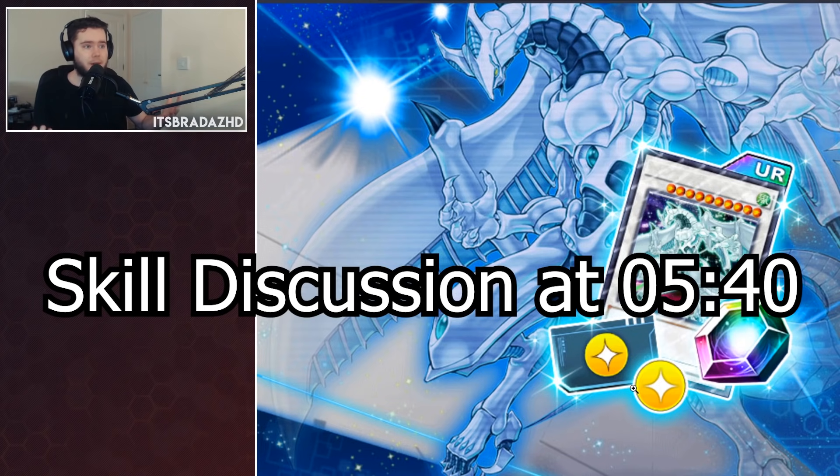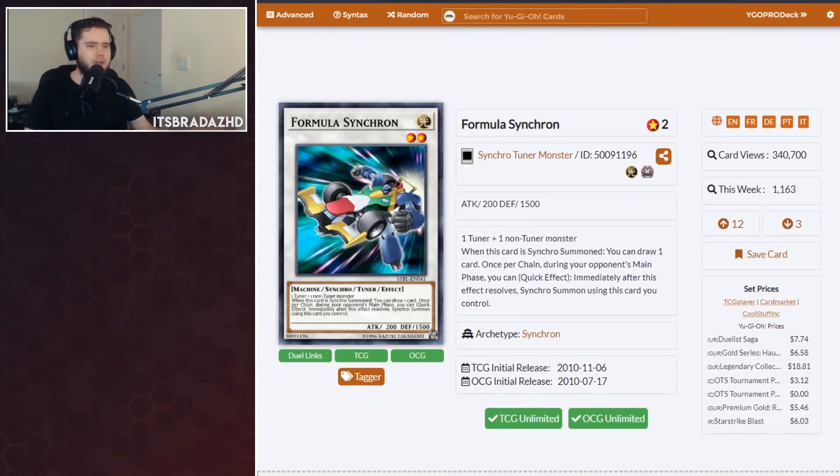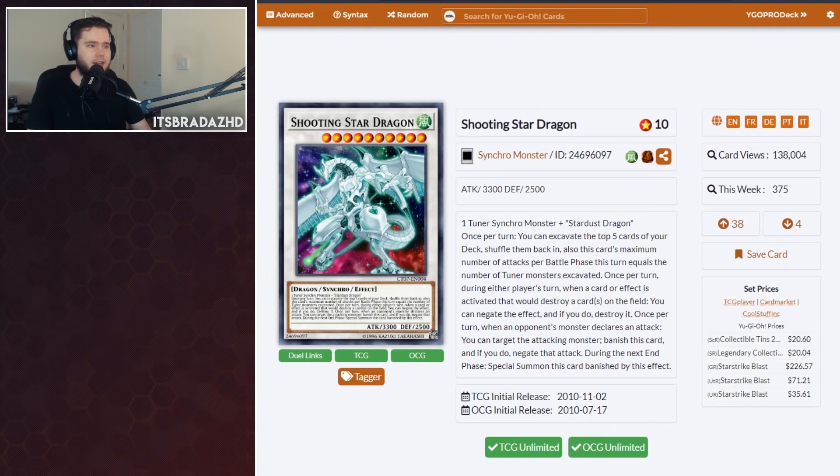We don't know what it does yet — if we've got it by the time this video comes out, it'll be on screen right now. That should be supporting this card being summonable in the deck. First of all, our brand new Synchro: Formula Synchron, which you'll notice these cards have been available via Yusei's skill for a while now. It is just cool to have outside the skill. It is a level 2 tuner Synchro, requires 1 tuner and 1 non-tuner. When this card is Synchro Summoned, you can draw 1 card. And once per change in your opponent's main phase, you can quick effect immediately Synchro Summon with this card — basically like the TG Wonder Magician. It's used to go into Shooting Star Dragon from Stardust Dragon, which is kind of your main use.